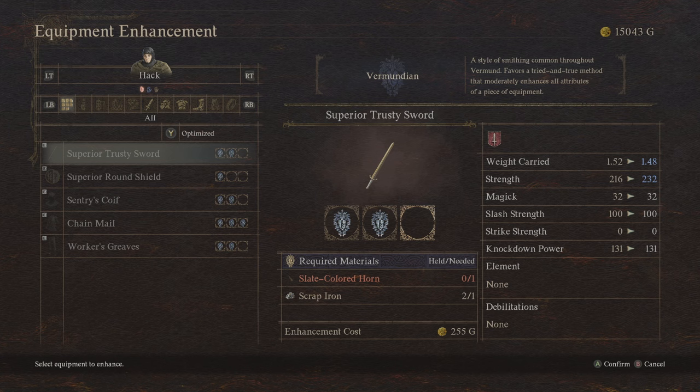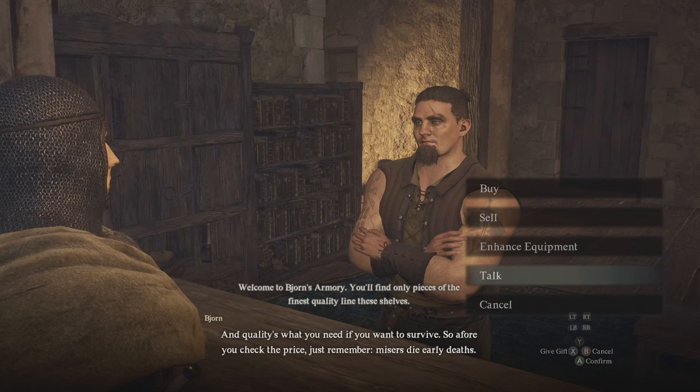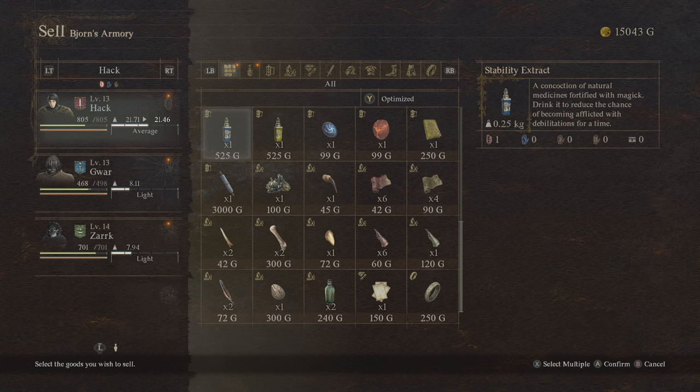And that's it — 13 early mistakes that you might be making in Dragon's Dogma 2. If there are any more mistakes that I missed, let us know down in the comment section below, and check out the next video where I talk about even more Dragon's Dogma 2 secrets.